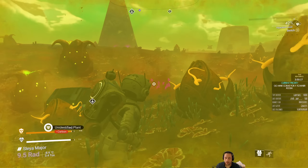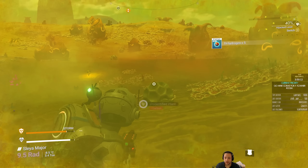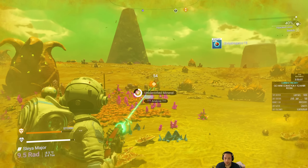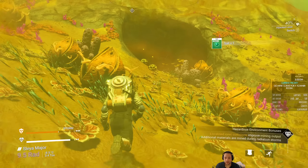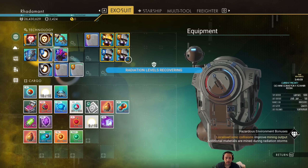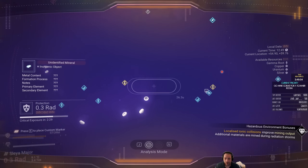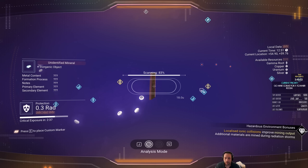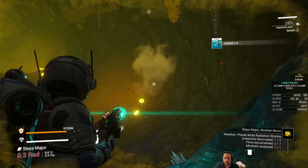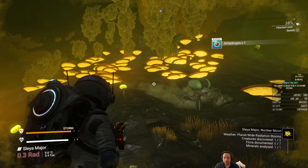Does analyzing plants and minerals give you a little bit of units? At the moment I'm not strapped for units — I have plenty. But it will also reveal extra resources you might get that you might not know about. To demo: when getting this Cobalt, I also have a chance to get Dihydrogen as a secondary resource. So primarily I got 27 Cobalt and 1 Dihydrogen as a result.